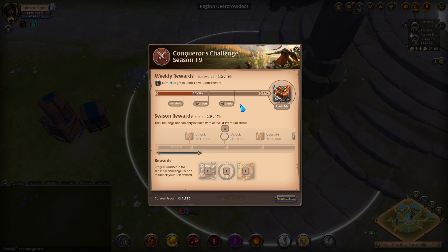The first thing you need to know is you do need premium to work on the season rewards as well as claim the chest. It doesn't say that upfront, but it's deceptive — as soon as you get to the 20k mark, it's going to say 'get premium to unlock the chest.' So this is a premium activity.